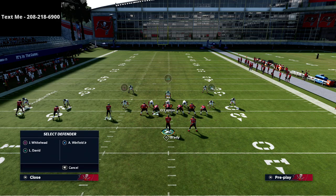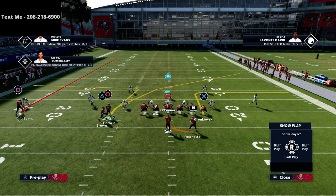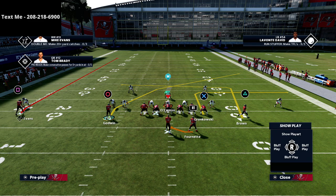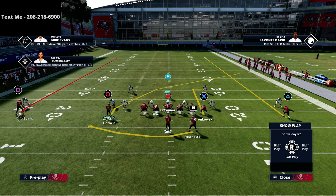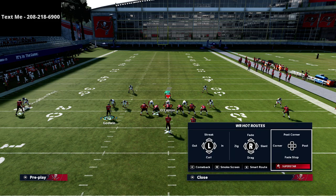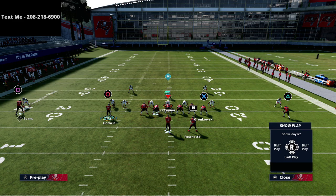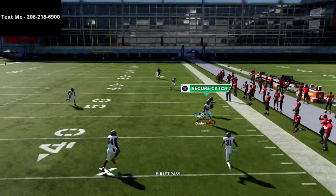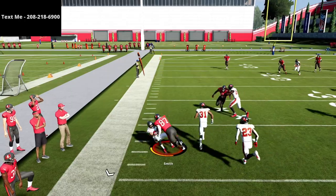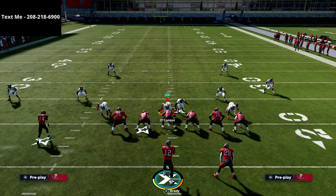This is the basics of an Air Raid Y Cross concept. It could be run out of 2x2 or 3x1, but basically what's going to happen is I'm going to motion this triangle receiver to the left or to the right. This is essentially the concept, and if you have a post curl or a post dig route this is pretty much it. One thing to note is that the 10-yard out route does bring zone drop coverage into the vicinity, so we'll give you a tip on how to prevent that from the Trips side.